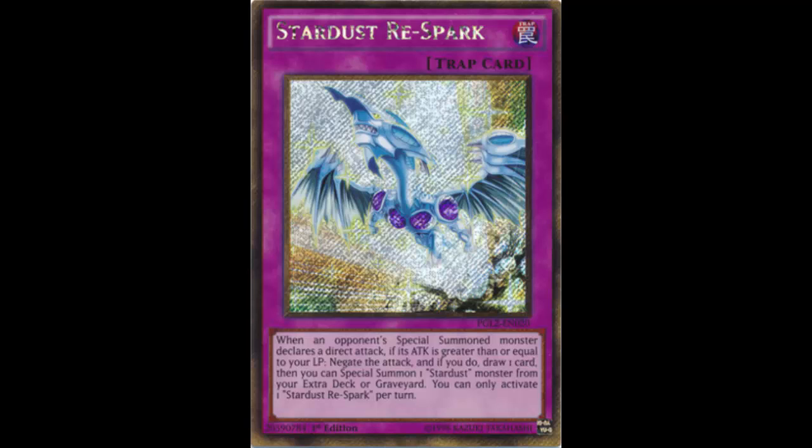So Starlight Road — when your opponent would destroy two of your cards, you can negate that and special summon a Stardust Dragon from your extra deck. It's pretty much the same concept, except Stardust Respark stops that ending direct attack, negates it, you draw a card, and you get to special summon a Stardust monster — whether that's Stardust Dragon, Stardust Spark, or Stardust Warrior — from your extra deck or graveyard.